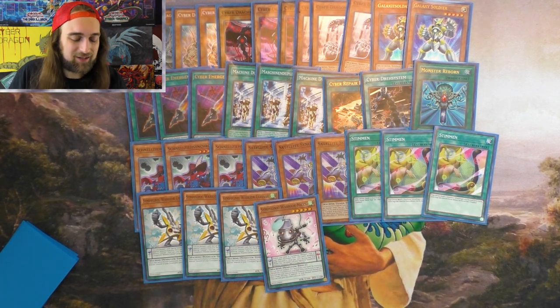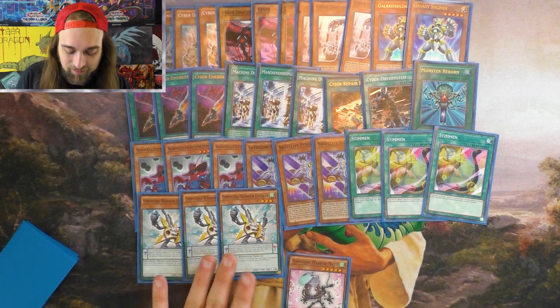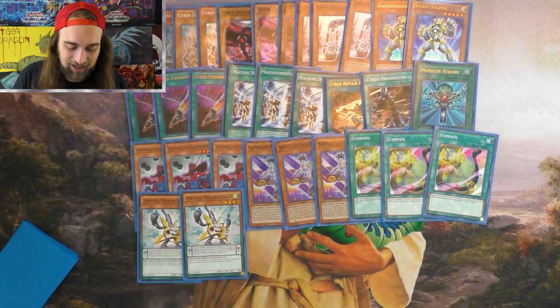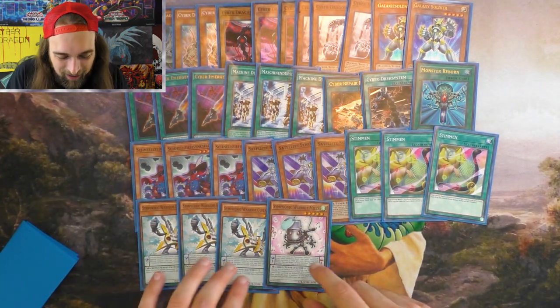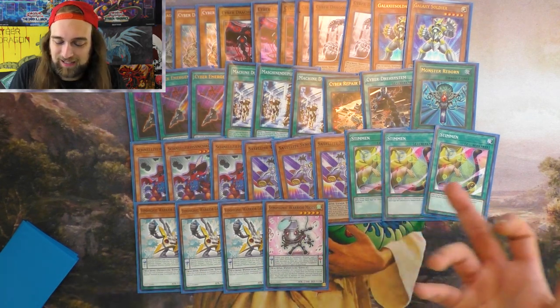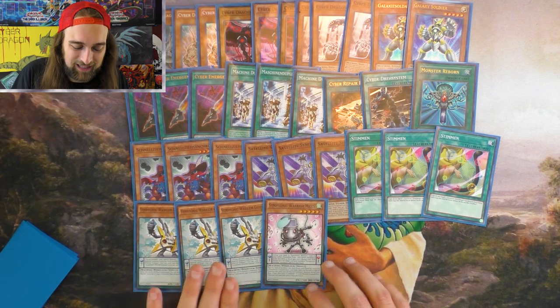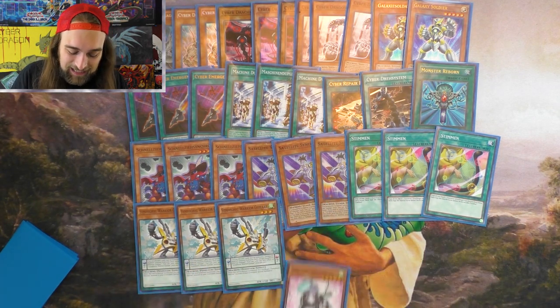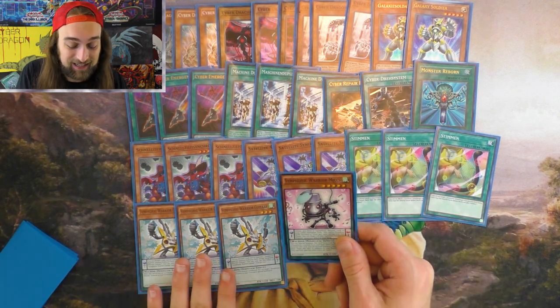You can use that second normal summon, finally normal summon Core, search Repair Plant, get Galaxy Soldier, and keep going. I really, really like the Symphonic Warrior engine. Yeah, it sucks if you draw both of these, but that's if you're bad and draw both of them. As far as a discard engine goes, the Tuning and Quick Draw is where it's at — but this does add that extra to the deck. The second normal summon does come in handy a lot.